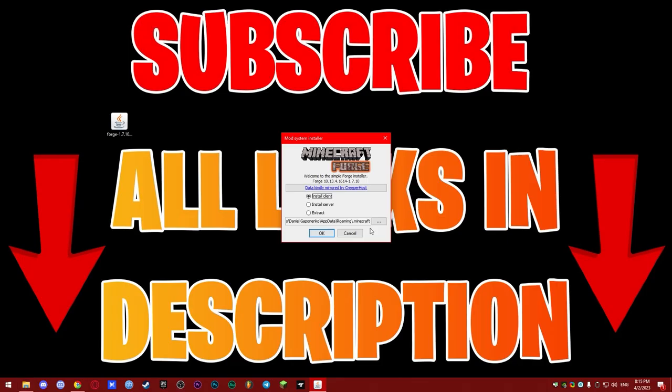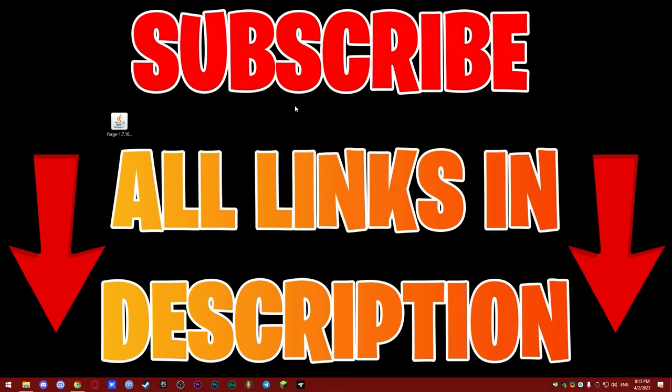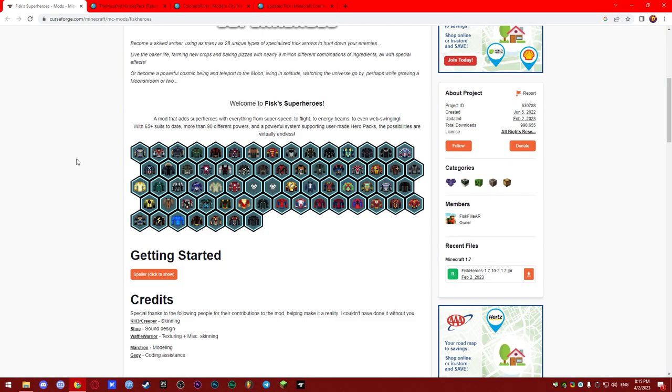The path you need is: Disk C, Users, your username, AppData, Roaming, and .minecraft — this is your Minecraft root folder. Usually it's already filled in automatically so you don't need to change anything. Just make sure it says 'roaming\.minecraft' at the end and click OK. Forge will be installed automatically. Once it's installed you don't need this file anymore — delete it. That's it, Forge is installed.